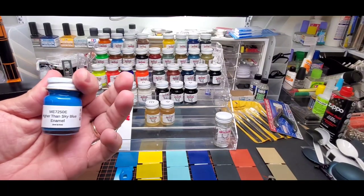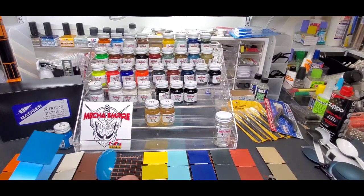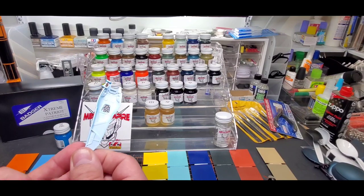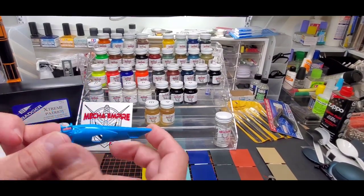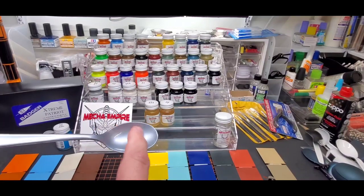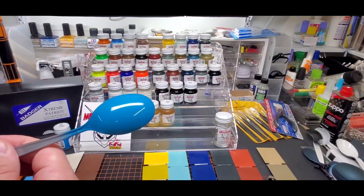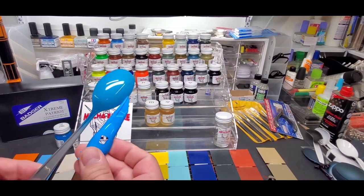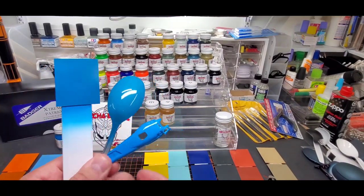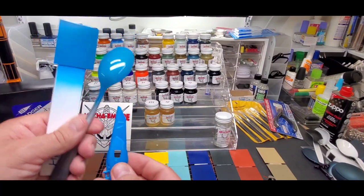Higher than sky blue — towards the end I ran out of some black pieces, so I did it like this. Over white — this is a Gunpla piece I just took off the sprue and sprayed, and look at this — it looks like the plastic was molded in this blue. This is over gray, simulating a gray primer. You can see the difference: much brighter over the white, and here it is over black. White, gray, black — beautiful color. Higher than sky blue, I think that's awesome.